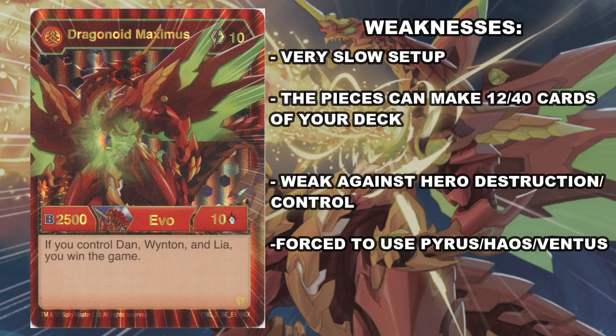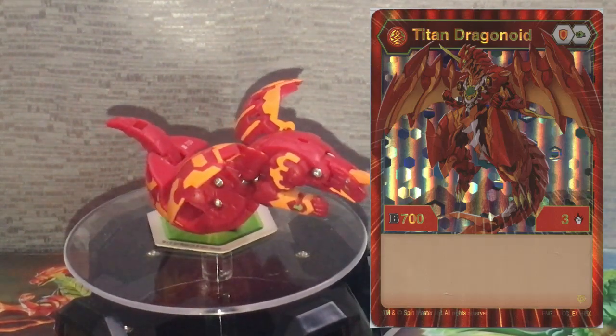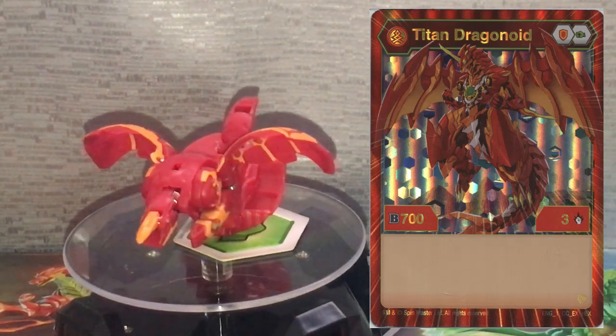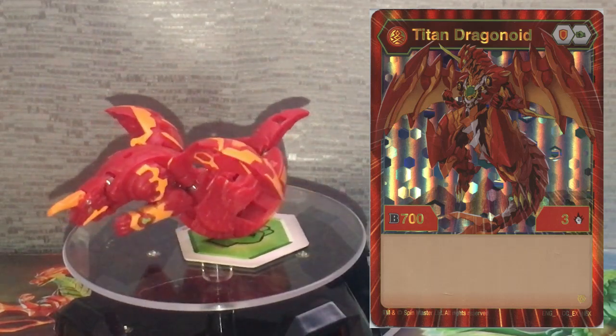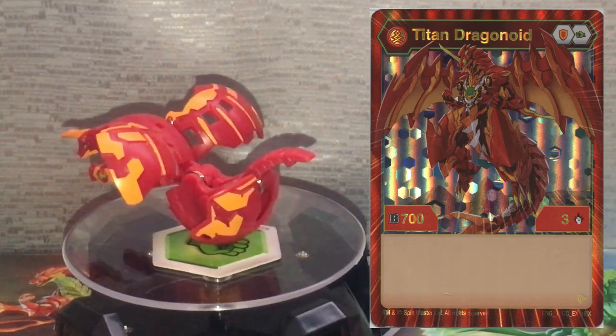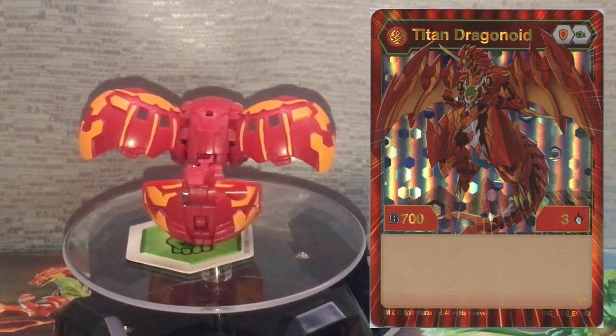The first step towards your path of annihilation is the Bakugan you use. The first one, obviously, is Pyrus Titan Dragonoid, which comes with the Dragonoid Maximus set, so no need to worry about hunting that down. Dragonoid Maximus will only evolve from this Bakugan specifically — no ifs or buts about it, so you absolutely need this in your deck. But at 703, bringing Orange Shield and Green Fist, it's still not bad.